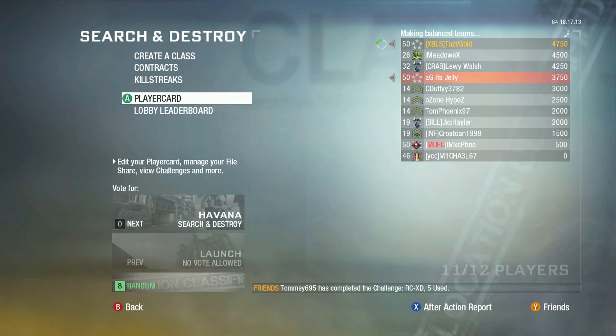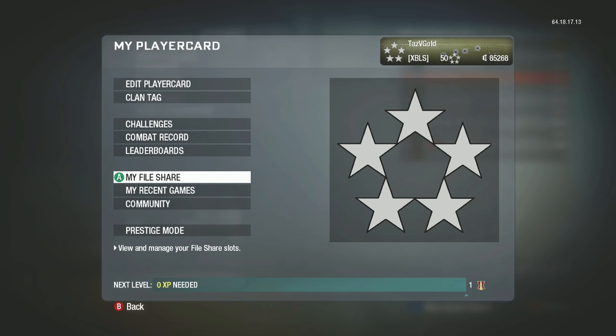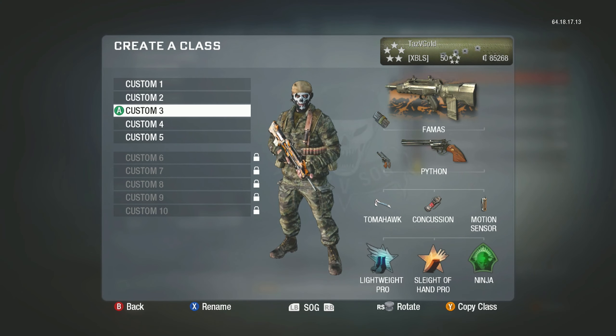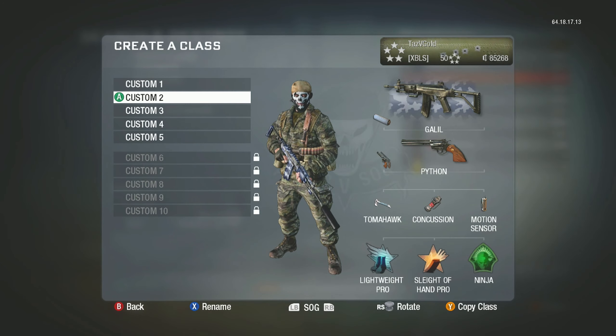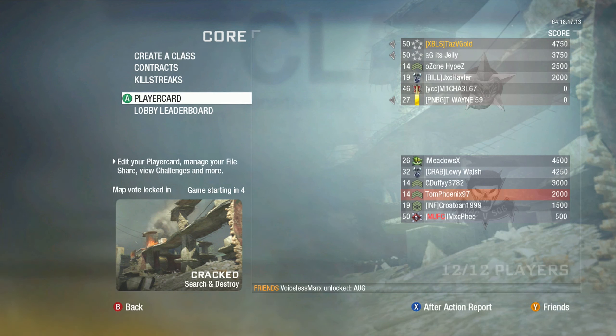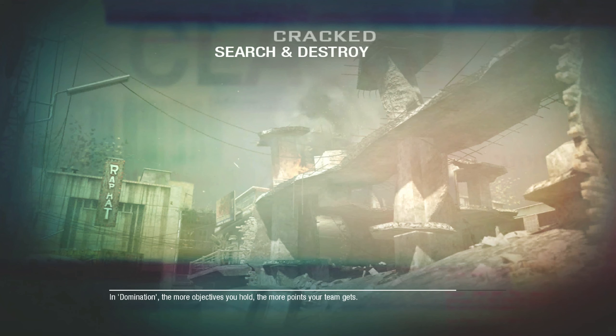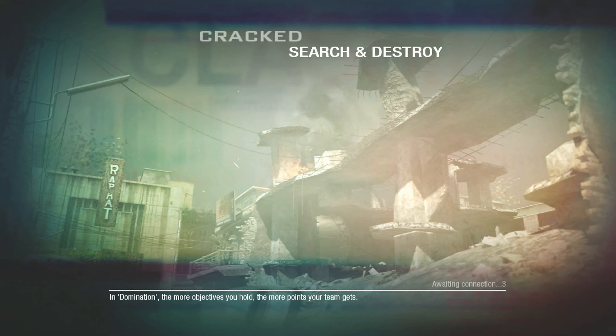We're having an issue making balanced teams — it says 11 of 12 in the lobby so we might be waiting for one more player. While we're waiting, let me check the combat record. I could prestige but I'm not going to because I want to keep using these classes. We're playing on Cracked — Search and Destroy in 2023. We've showcased the Galil, so what haven't we showcased? Maybe I should try sniping.